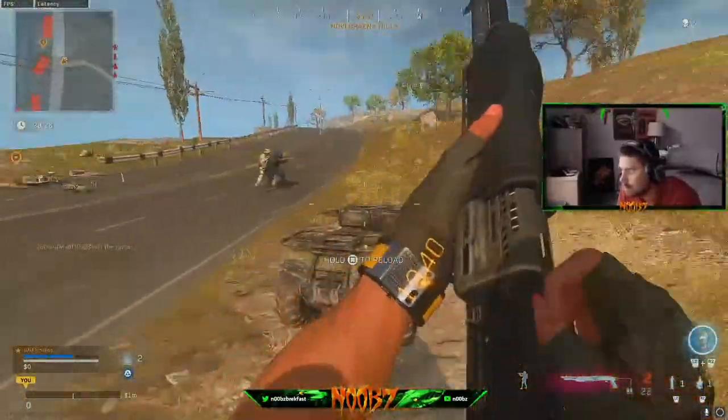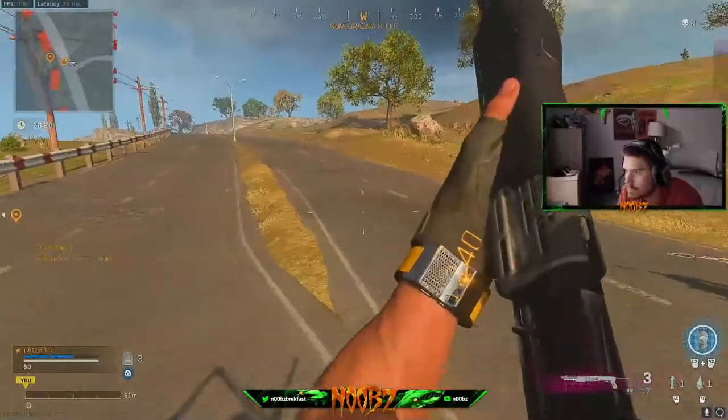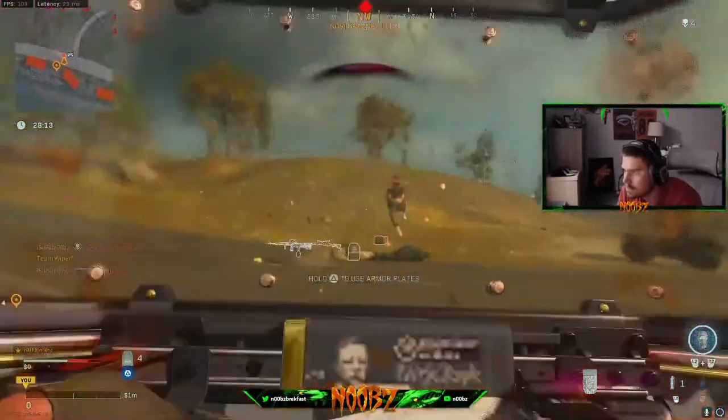If somebody else comes and they're trying to do the same thing, that's why you have the riot shield and that's why you have Amped. You switch to that thing real quick because there's not a lot of cover on the edges of the map where the plane drops you. Hopefully things work out and you get your three kills there fast. If not, don't worry — it's not over. You switch to Plan B.